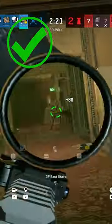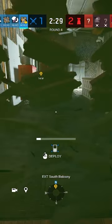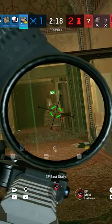Most teams position their utility towards stopping either the armory push or the archives rush, so this third option works great. Thermite's going to drone OSA into east stairs, where she can set up her shield and lock down the hallway.